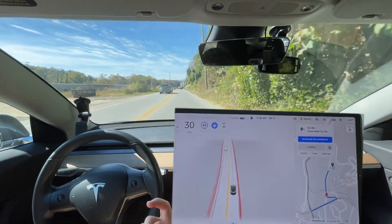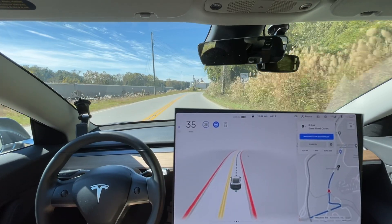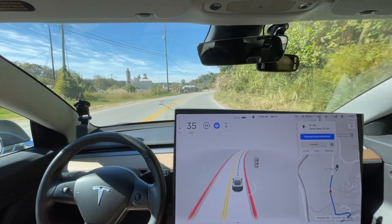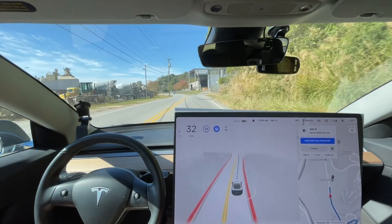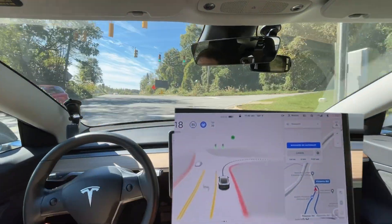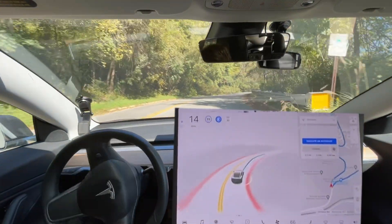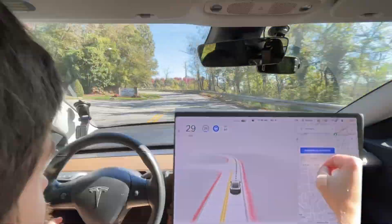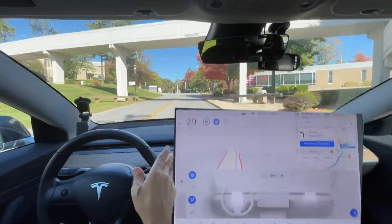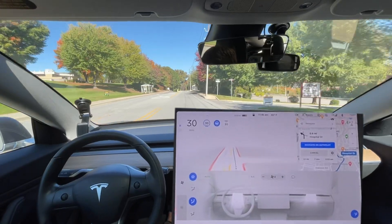Stuff like that seems to be improved with this version, but then you have complete mess-ups like going to that intersection wrong, and then all the various things with this version. It's two steps forward, one step back — and it might honestly be two steps forward, two steps back depending on the area. That was a good turn on this one, and it maintained speed going up the hill. It seems to be more confident around the turns — maybe it can go faster around curves now. I've been waiting for that for a while.